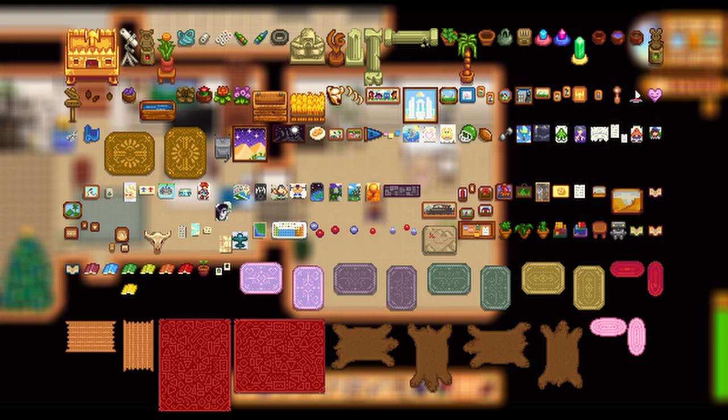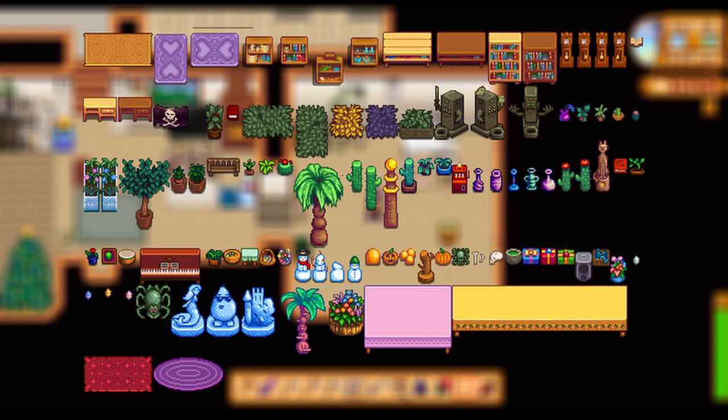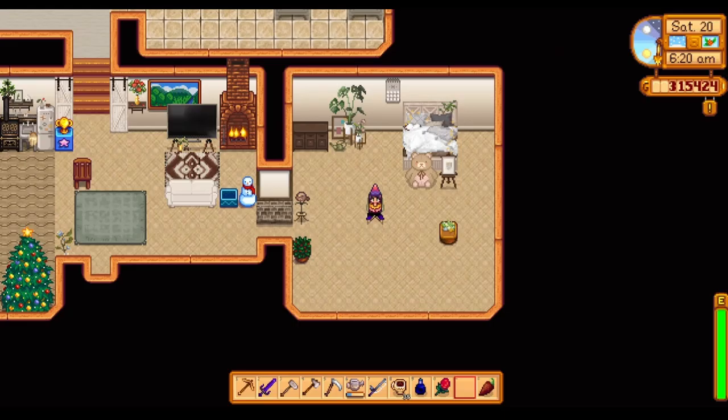Coming up next, a really cool hidden mod — the Stardew Furniture mod. This one is nifty because it gives you a bunch of furniture from the base game that isn't normally placeable. For instance, if you ever go into an NPC's house and want the stuff they have, this mod allows that. It adds 340 individual furniture items including paintings, decorations, tables, and more. There's a lot of really cool furniture in Stardew Valley that we can't use in our own house — now we can.